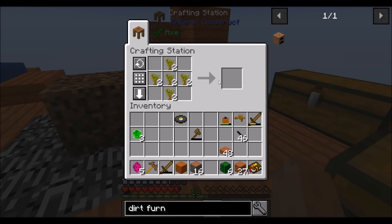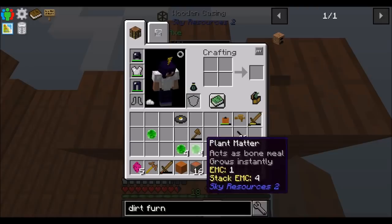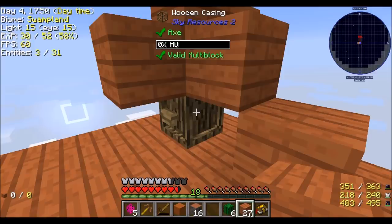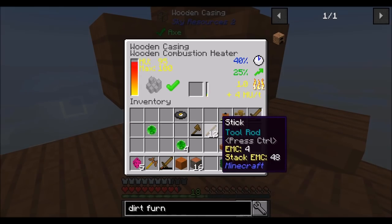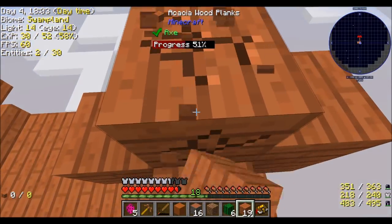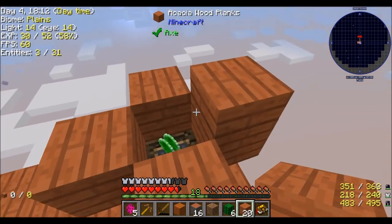This can become much more automated in the future. There's also RF-powered versions of this, so eventually we can power this on RF. Fully automatable at some point. But early game, we're not there yet obviously — we don't have cobblestone yet. So don't look for automation in episode three.